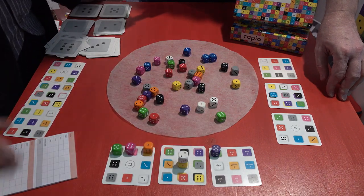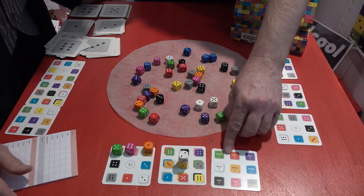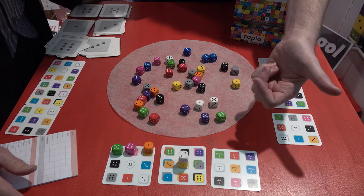So you have to switch in your brain which round you are in. One round you want a green five, next round a purple five.